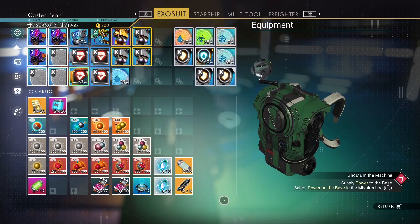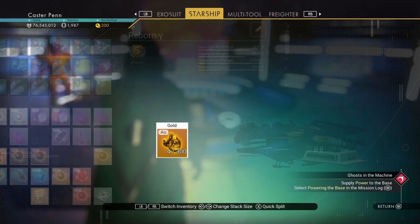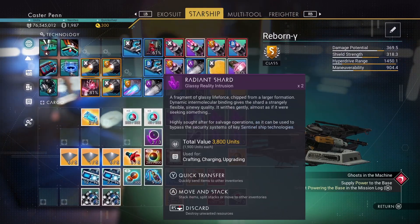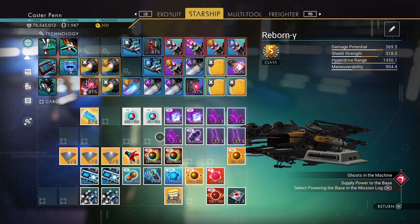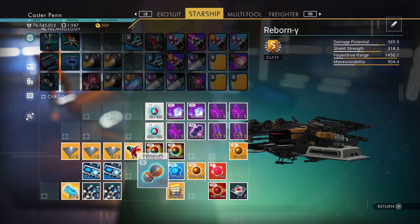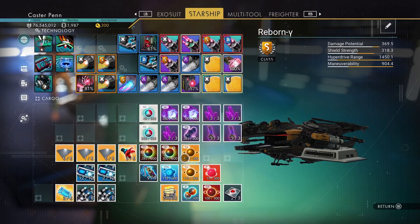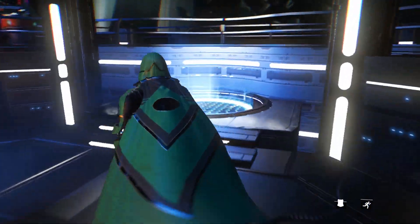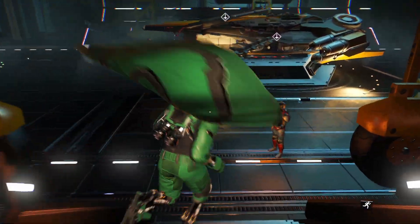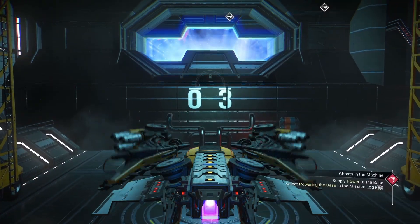Do we have any gold? We did have gold — we have four gold. A whole four gold, lovely, just taking up space. We are in a dissonant water system, so what I'm definitely going to do now is go and get some more stuff for the sentinel ship — some more lovely radiant shards and maybe some pugnam if we can find any.